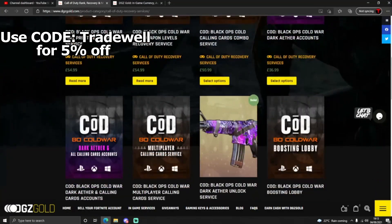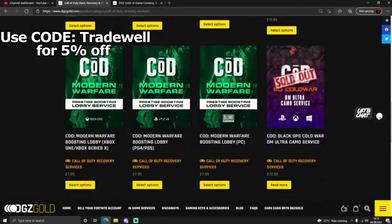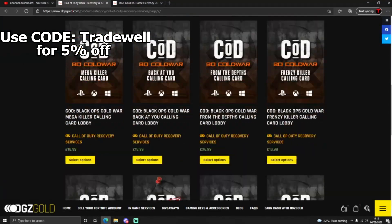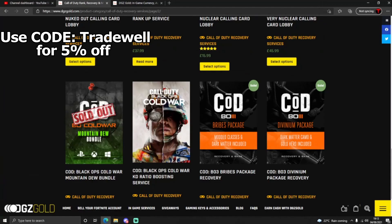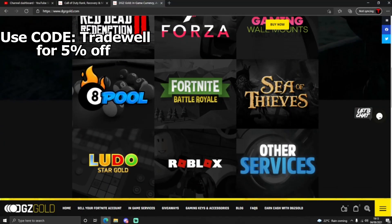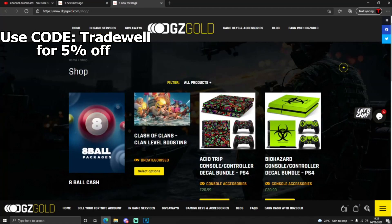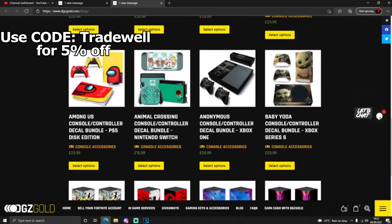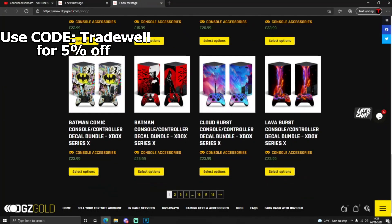For cheap and 100% legit modded services for Call of Duty and many more, make sure to go and check out this website, DGZ Gold. They do gaming giveaways, console decals, and controller mounts. If you are a gamer, then anything that you desire will be on this website, so make sure to go and check them out. The link will be in the description below. I appreciate the sponsor, DGZ Gold.